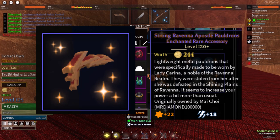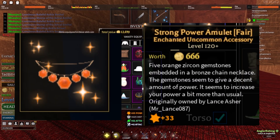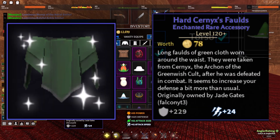Although pauldrons are interchangeable with the folds, I just didn't have folds when I made the build. The power amulet is a no-brainer, giving the most power in the game for an accessory and a must-have for most builds. And of course, Cernix folds to balance out my attack speed and defense a bit more — I use them for just about every build I make.